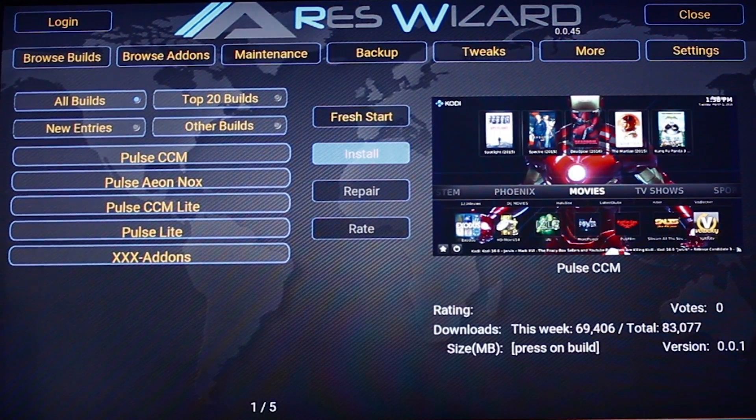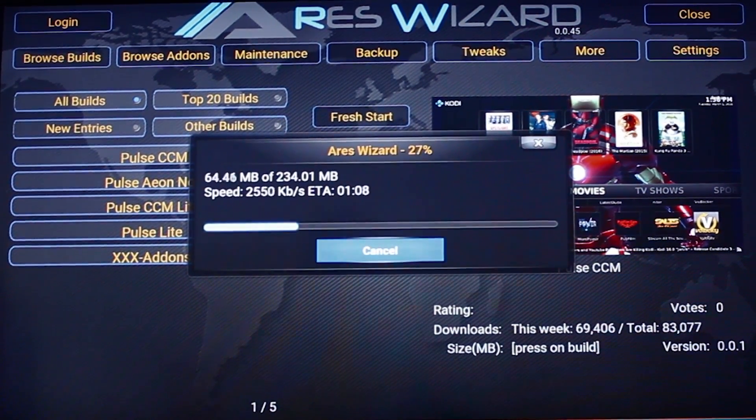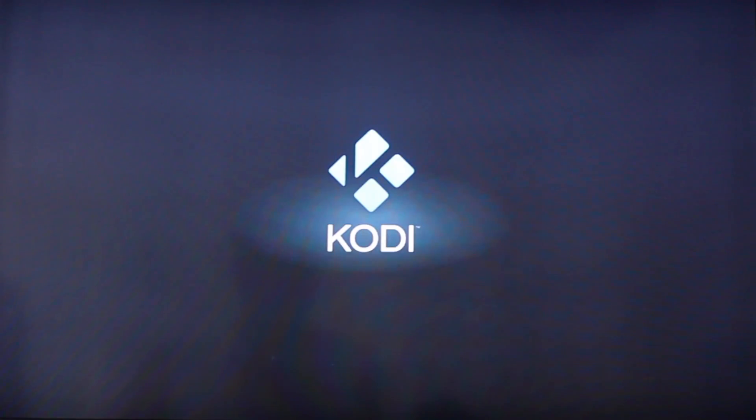Go across to let it install and it will download. Once that's run, Kodi will ask you to click OK, which will force close the app, take you back to the home screen. Click back on Kodi and open it again and you should have the Pulse CCM build.